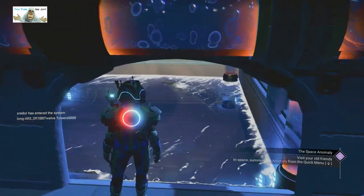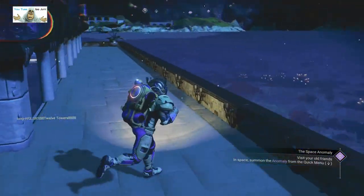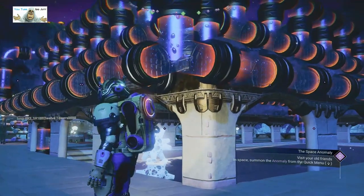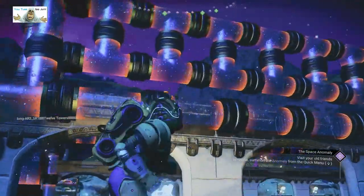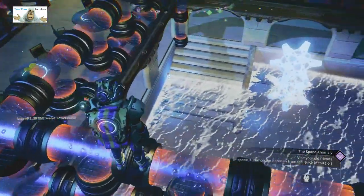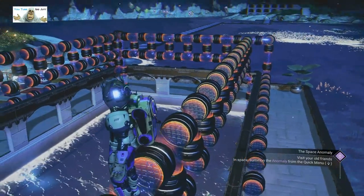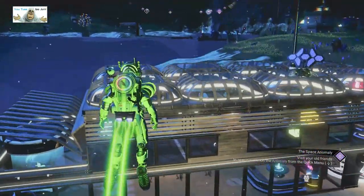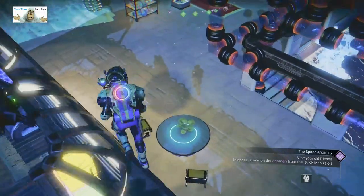I don't think they're supposed to be there. Since the community made it a community highlighted base — not this one, another one I covered weeks ago — the planet has become flooded with bases. You can see all the purple dots on the top of the horizon screen. It's become ultra busy and you'd be lucky if you can find anything that you actually want.